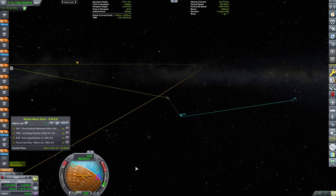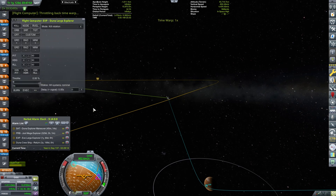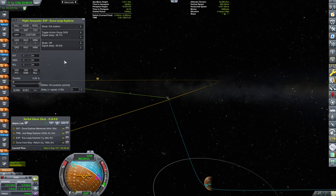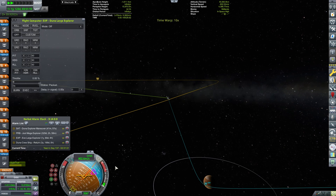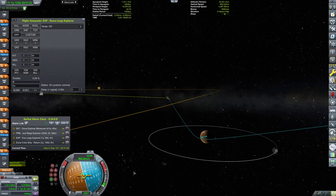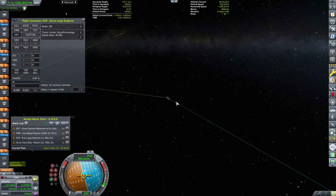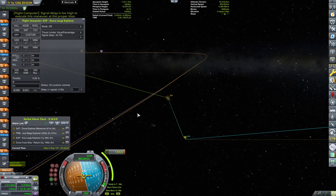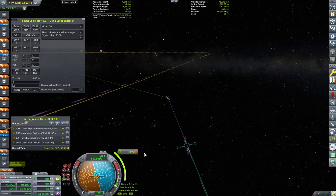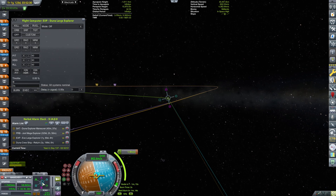We have finally arrived at Duna's sphere of influence — I skipped forward a little bit. I'm going to toggle the SAS and turn off the flight computer so that we basically hold our inclination, then we're going to be pointing radial out. The periapsis is a little bit too low, so with thrust limited I just want to burn a tiny maneuver to make sure we raise our periapsis above 15 kilometers. I think about two meters per second — really tiny. I did put the thrust limiter to limit thrust percentage so it doesn't overburn, but signal delay is too high.